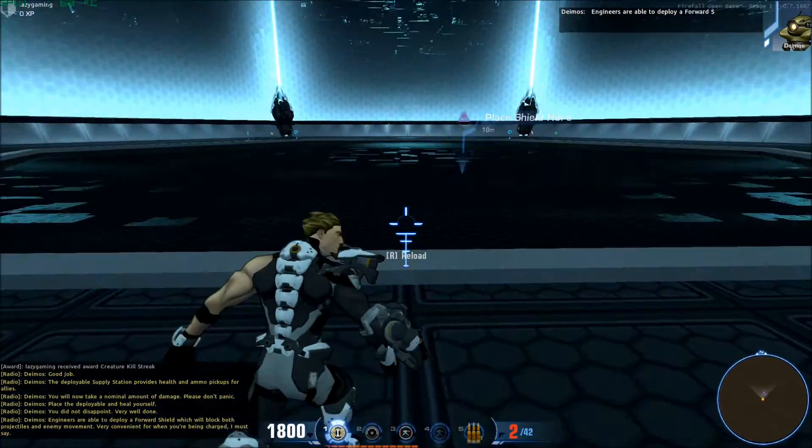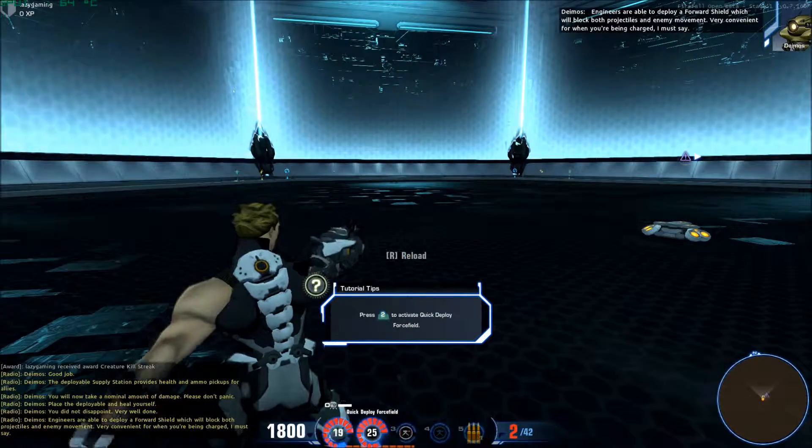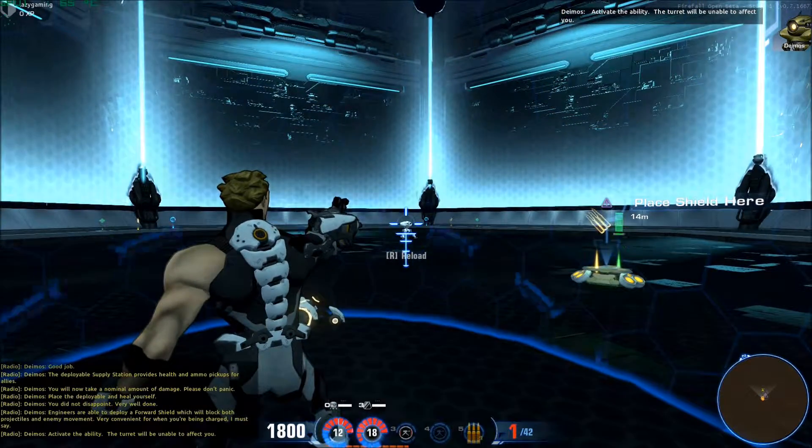Engineers are able to deploy a forward shield that will block both projectiles and enemy movement. Very convenient for when you're being charged, I must say. Activate the ability. The turret will be unable to affect you.